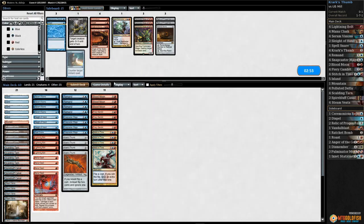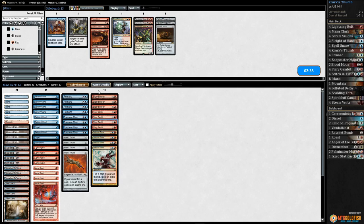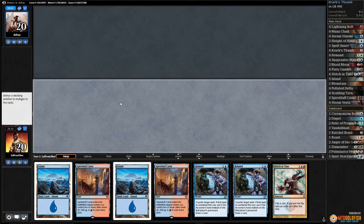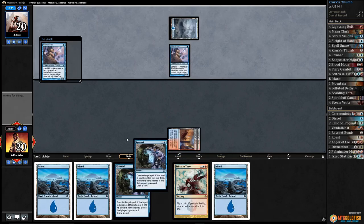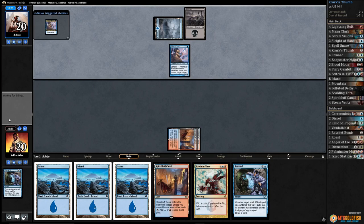We lost to mill. We don't have sideboard cards. Fiery Gambit probably doesn't have targets. We can't beat anyone — oh, we got Remands. Spire Bluff go. Island for our opponent and there's a Crab. I guess we better Remand that Crab. More lands — there's a Swamp for our opponent, starts the milling. No lands in the Serum Visions — come on, Krark's Thumb. Gonna need that pretty soon.